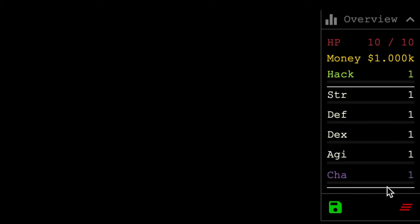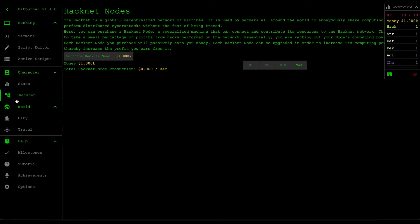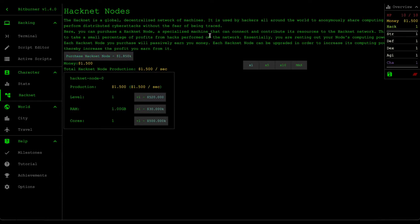When you first start the game, all your stats are set to level one and you start off with one thousand dollars. What I like to do with that thousand dollars is go to the Hacknet tab and purchase a Hacknet node, which will give me some passive income as I'm writing scripts and playing the game.